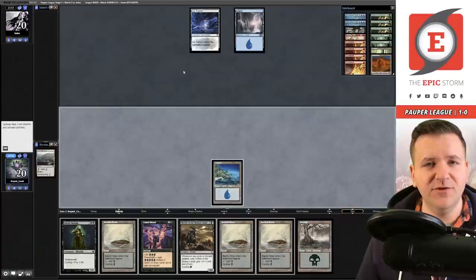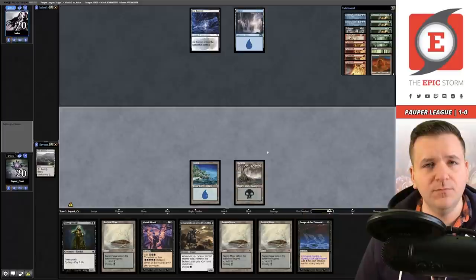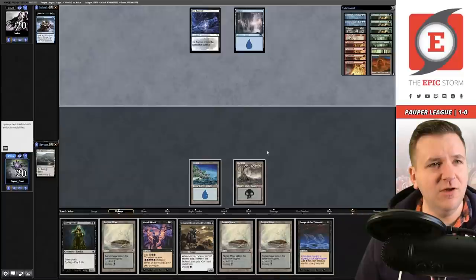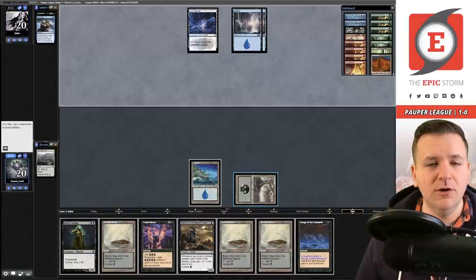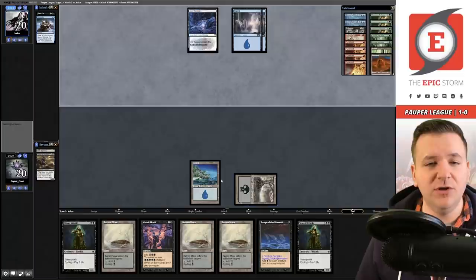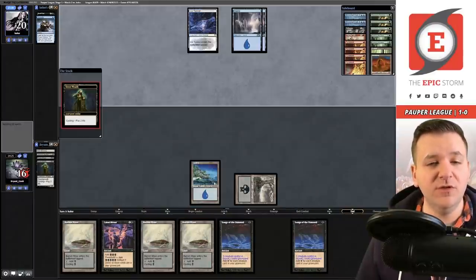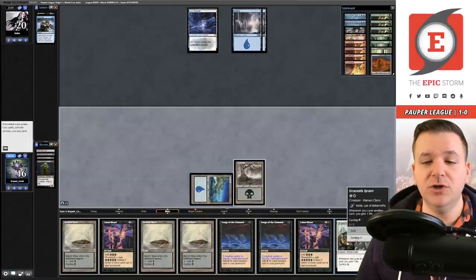Island from our opponent passing the turn. Songs of the Damned — I will not complain about that. Playing the Swamp and passing — no need to do anything else. They're casting Consider, which is a little strange out of Dimir Fairies, but that's what they're playing. It's definitely a Fairies card. Let's cycle the Horror of the Broken Lands — it's always better to cycle creatures before these additional lands. Ideally we'd draw a colorless creature; we did not. Cycle Street Wraith.